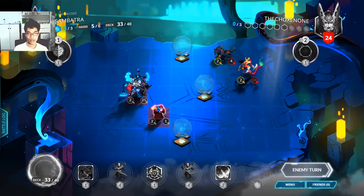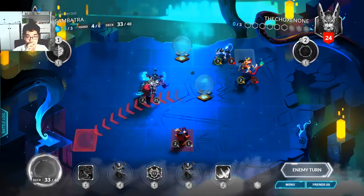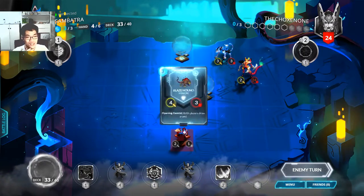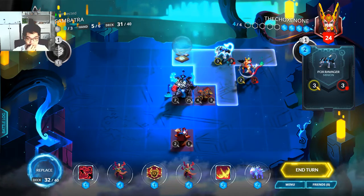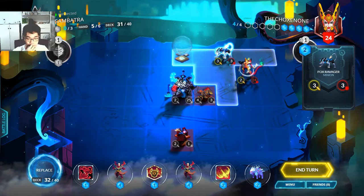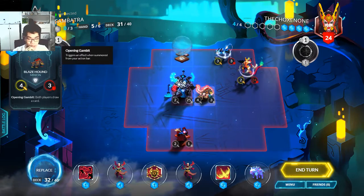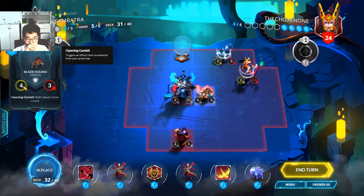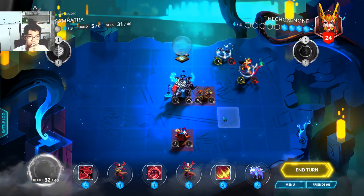Next turn, if I can take a Mana Spring I will be able to play my 4 Wings Might. My Fox became a Fox Ravager. I'll just grab the Mana Spring, play my 4 Wings Might, and then use Ghost Lightning to kill both of them, with my general attacking the Blaze Hound one time. That should be okay cause I will be healing back by one anyway. My other cards look quite fine but I probably don't need this. I'll just go with my plan.